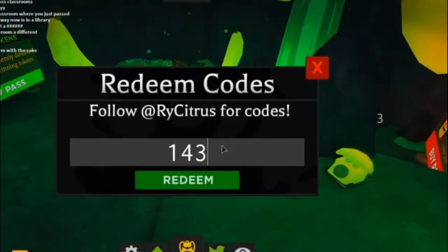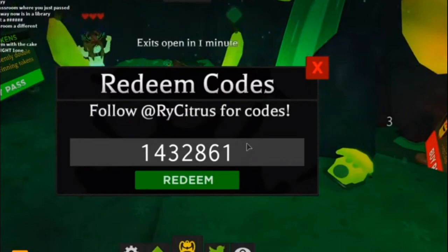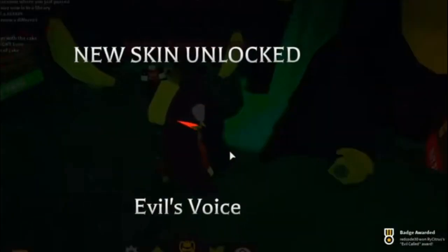There are a lot of times where it'll ring maybe four times, and a bunch of random numbers will pop up in different variations. But the best way to do it is have your camera at an angle and type it in that way.